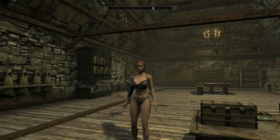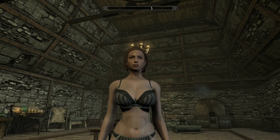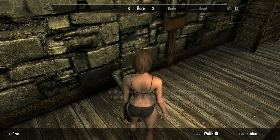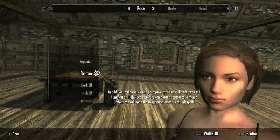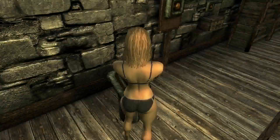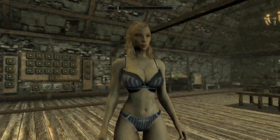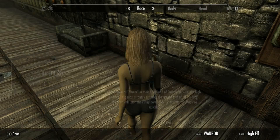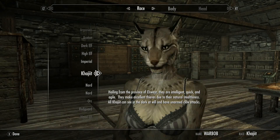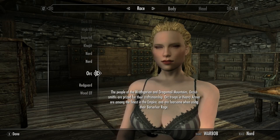This looks really good. We should do a few more races — gotta try everything. Let's try High Elf, why not. Whatever character race you want to play as, you gotta show them all off. So whatever your Skyrim race preference is, you can go along with that. Of course there's a little stuff — it does and it doesn't, like the skin texture doesn't really work with them, but the body type does work. We can try Redguard.